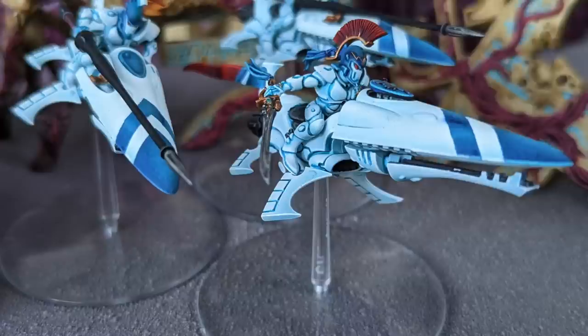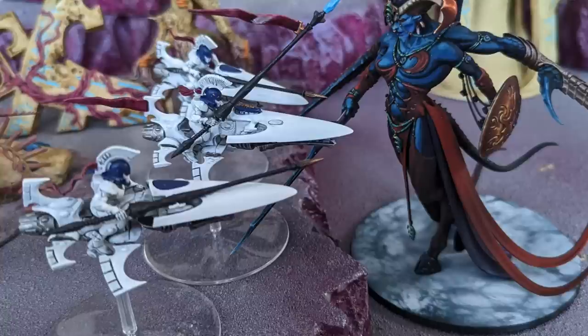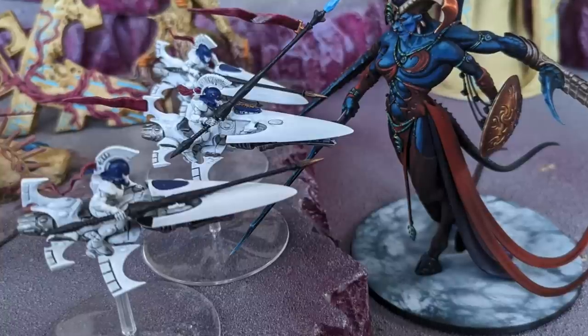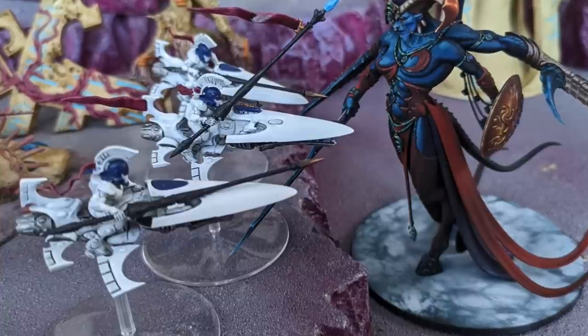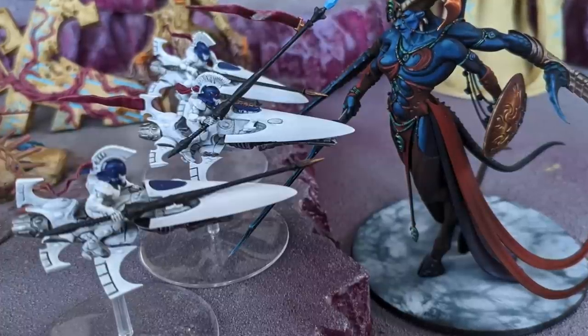Unless you're running a custom Craftworld with Swift Strikers, you would never want the catapults. The situation where you make that advance move and just shoot is a really niche circumstance. You will almost never commit your Spears to battle unless you can also make the charge move with them, and unless you're playing Saim-Hann, there's simply no way to advance a unit of Spears and then also charge.